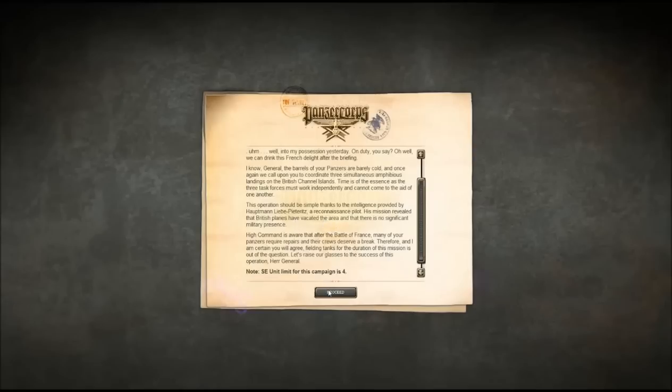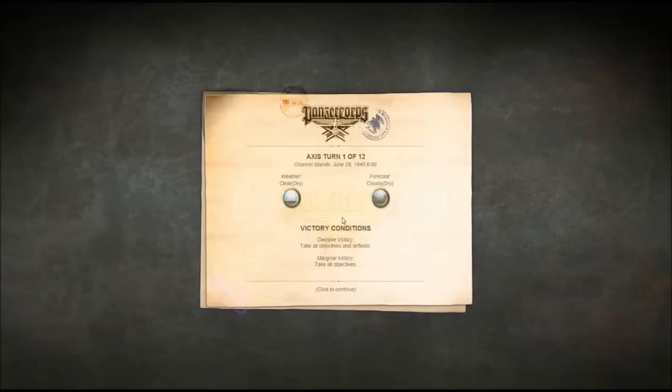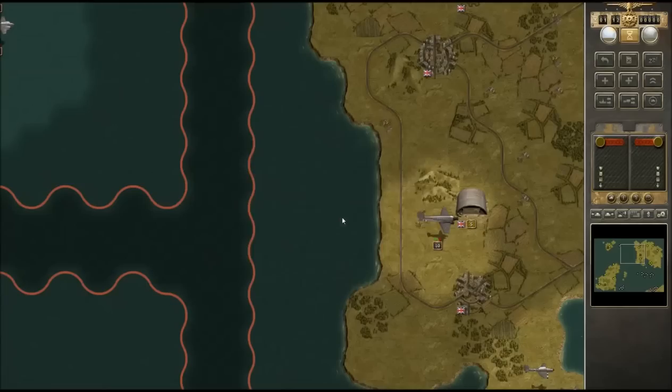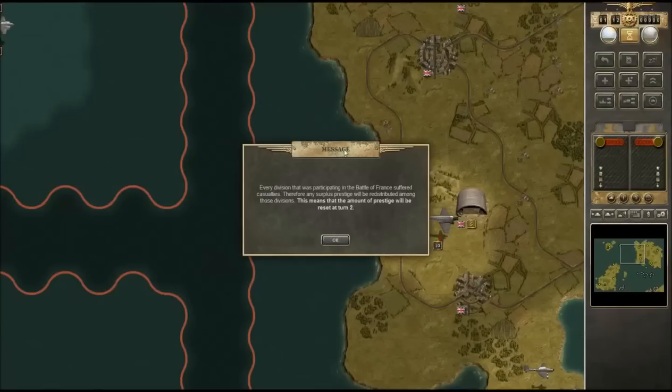Our first actual battle is going to be on the Channel Islands. For those of you that don't know, they are the tiny group of islands in between France and England. During the war the Germans essentially just took them over without any fight. Remember: you cannot deploy any panzers among the other invading forces. The only area where you can deploy panzers is the lower right corner of the map — the other area has been marked as the panzer resting area.